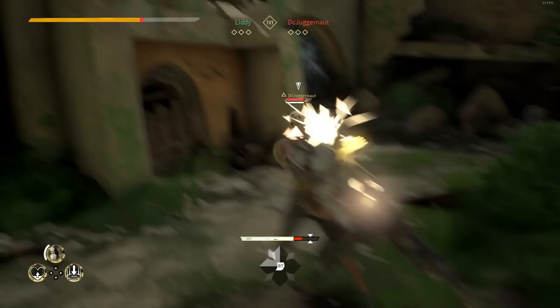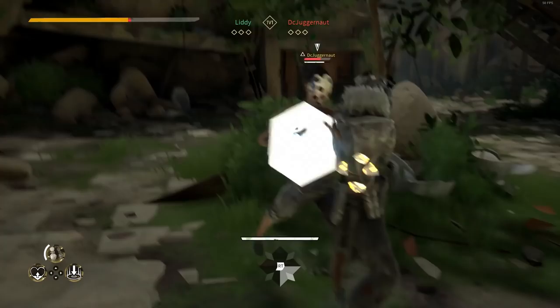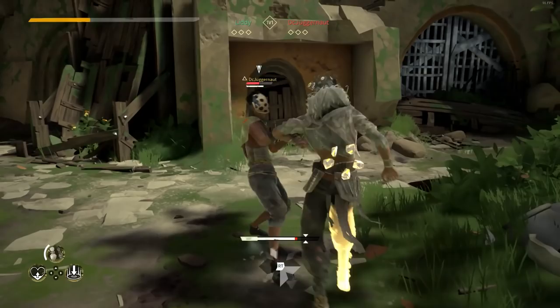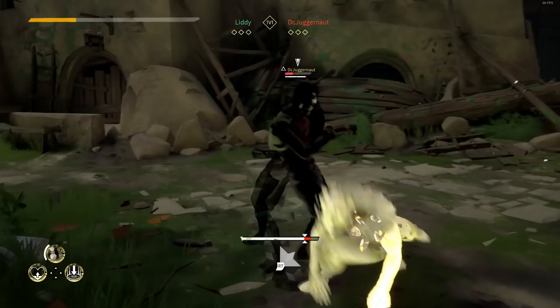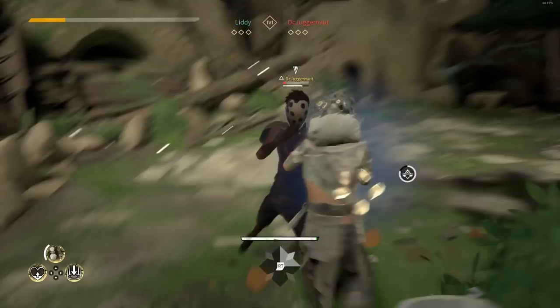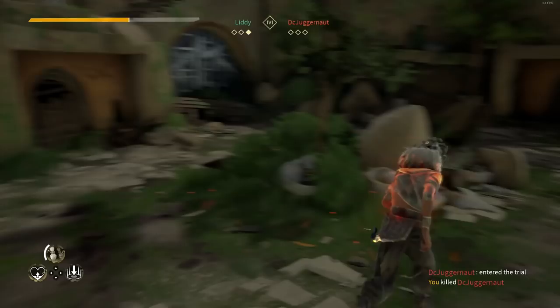I feel like Absolver is a game that ironically rewards initial aggression but slowly goes in favor of the defensive player. This revolves almost entirely around the concept of the combat deck. The way the deck works is every player has their own unique move set dedicated only to them, unless they open a school. Compare that to Dark Souls where you can see the weapon they're holding and identify their move set before engaging.